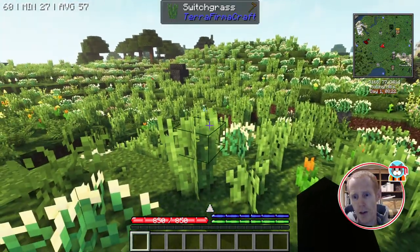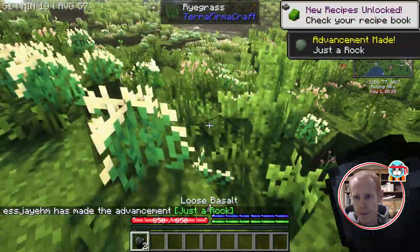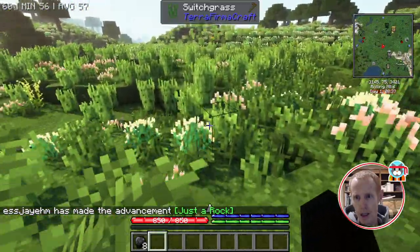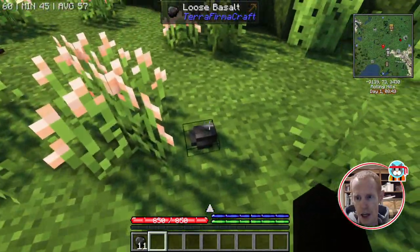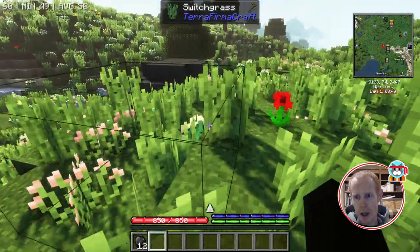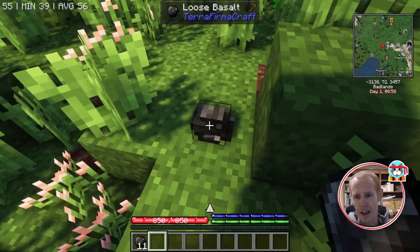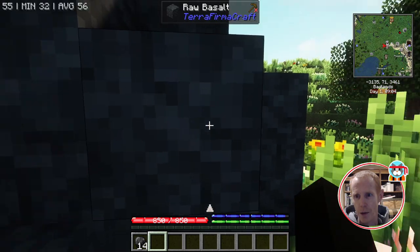Going through the world, you'll find rocks on the ground. You can pick them up with a right-click, or you can break them — they only take half a second to break, but right-clicking picks them up immediately. Just note that you can't right-click them if you've got a placeable block in your hand, because it'll just add to the rock pile instead.